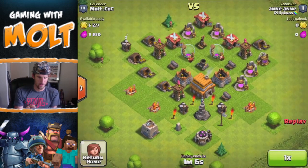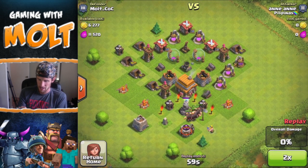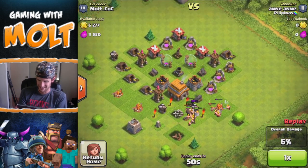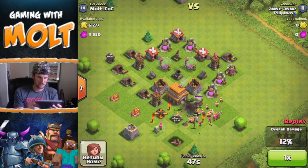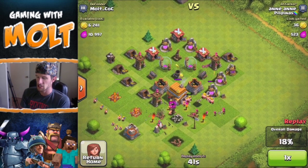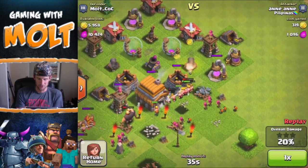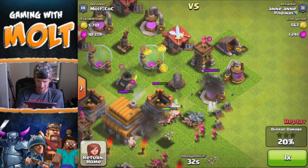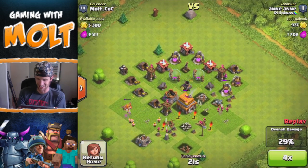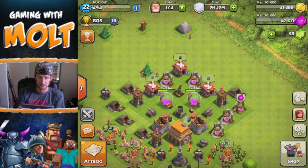The mortar was being dumb and only focusing on like one of them. I think the layout is working pretty well — I might try to centralize the town hall a little bit, but I'm not too worried about that. I'm more worried about resources. That was a pretty good defense — he didn't steal that much. Then we have this one — I don't know why this guy used wall breakers. He's got some giants down, he probably just wanted to clear his camps.